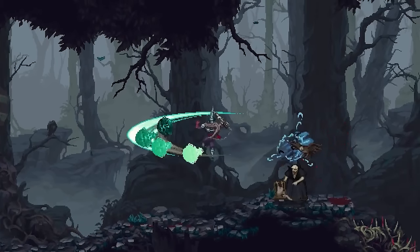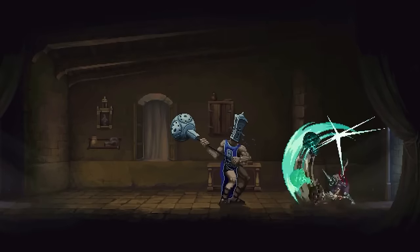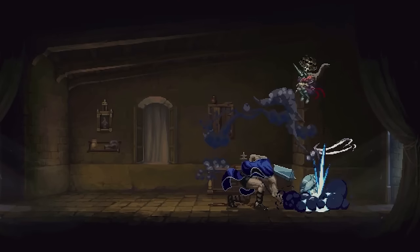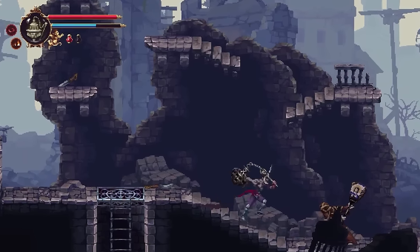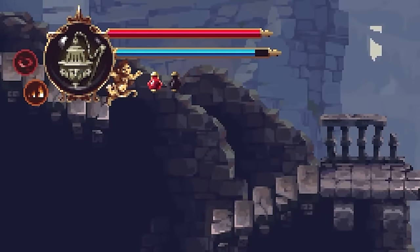Upgrade your skills often to ensure you're delivering the penance these creatures deserve. The War Censor is also the best weapon for generating Fervor, a resource used for casting prayers and activating its most powerful abilities.